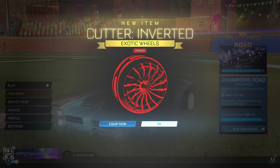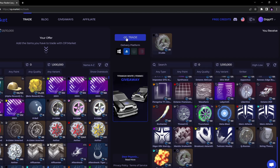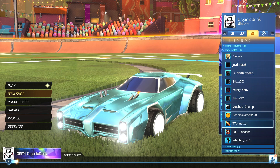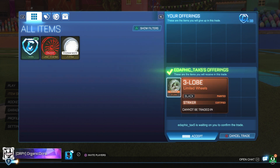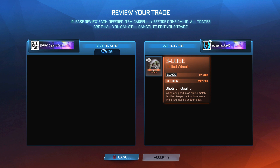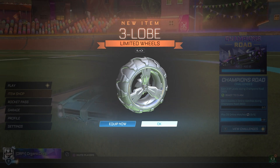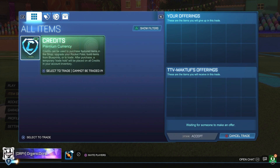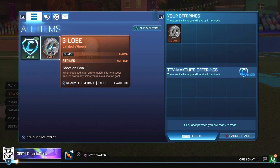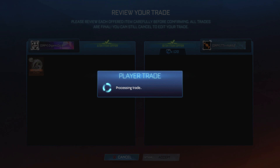I'll be showing you another item I got for very cheap — only 20 credits. The next item is a Striker Black 3 Lobe, and I'm only buying it for 20 credits. Striker is the highest certification in the game, so buying this for 20 credits is absolutely insane. I'm already selling the Black Striker 3 Lobe for 120 credits, and I only bought it for 20 credits, so I'm making around 100 credit profit off one item. That is how easy it is to make profit on this game — be patient with your trades because you'll get any trade you truly want.